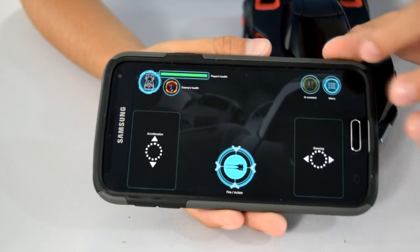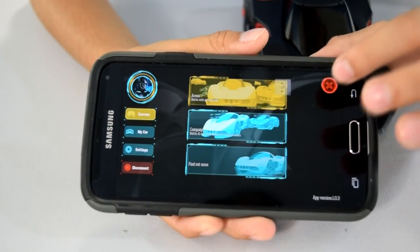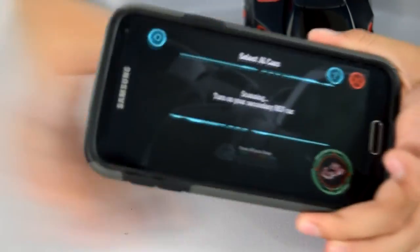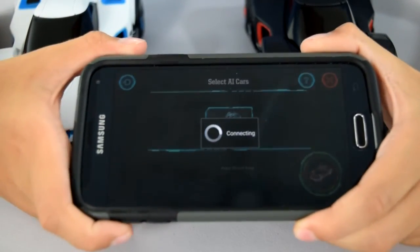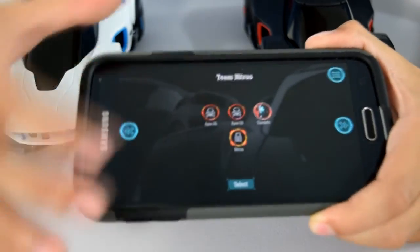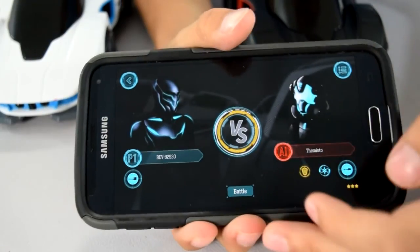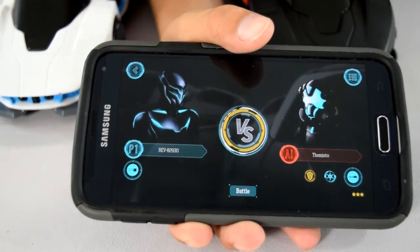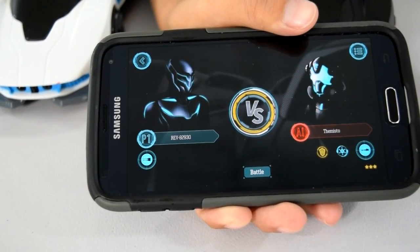Here's what you do to battle the computer. You don't hit AI directly — you hit menu, go to the middle, then AI. It starts scanning for a car. Then you hit this car, hit select, and once you get to the screen you hit battle. Then you can start shooting lasers at the AI car and move on to the next guy. After you beat somebody it says enemy eliminated.